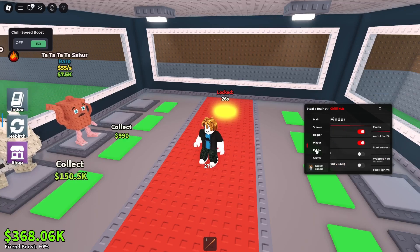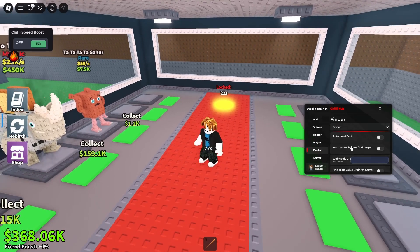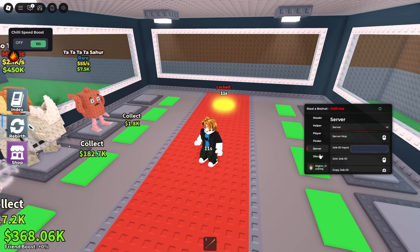We've also got the finder, which is here. We've got auto load script, and then the start server to find, and then the find high value brain rot, and then the find two minute guaranteed mythic server, and then the minimum money per second to find. We've also got server, and then we've also got the discord tools.